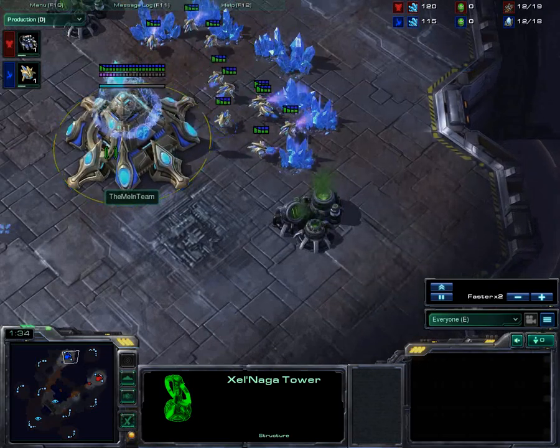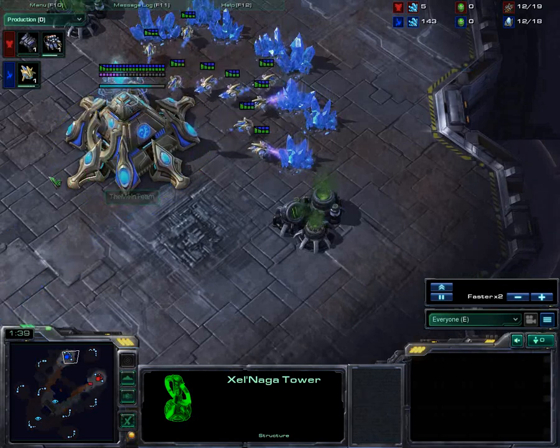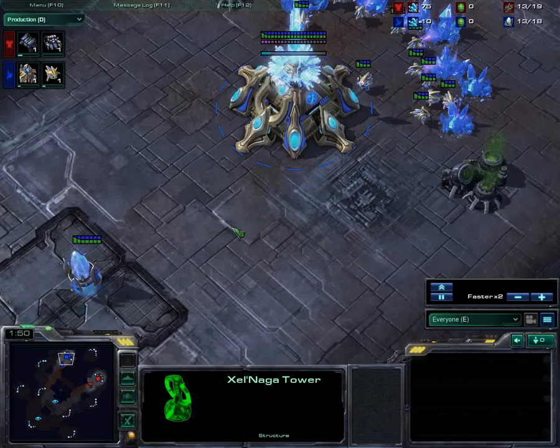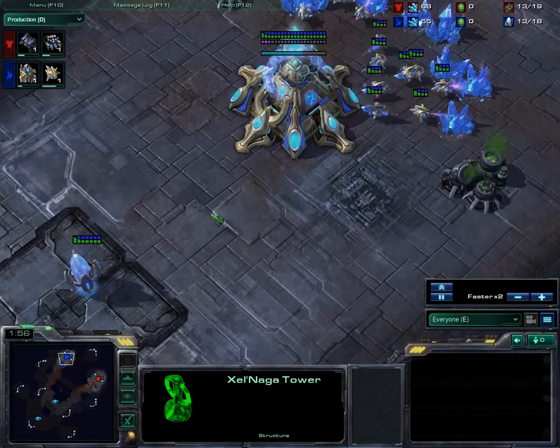So you have to watch out for Muta play if you're going up against a Zerg. You have to watch out for Banshee harassment. Terran's not particularly vulnerable to Void Rays, but if you're a Zerg, you might want to watch out for Void Rays coming from the Protoss.